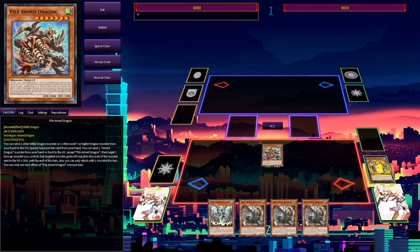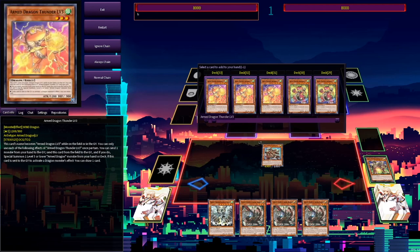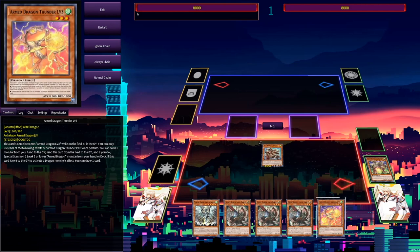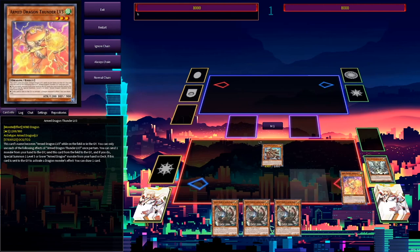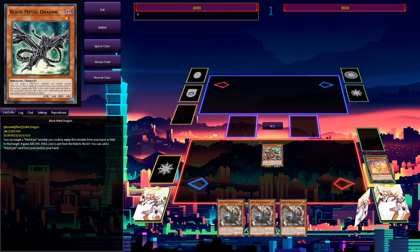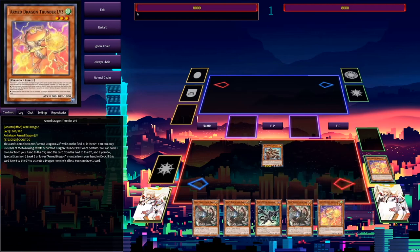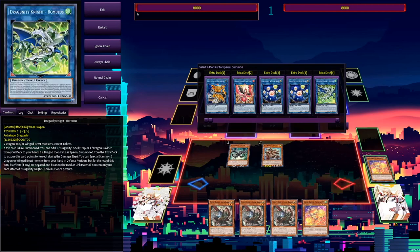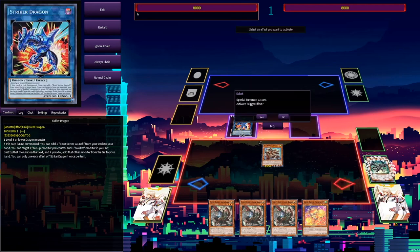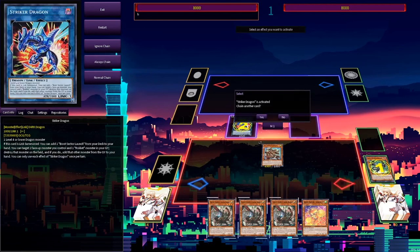If you already have a wind monster in hand, search Arm Dragon Lightning for protection and recursion. Otherwise search another wind monster to discard with Tempest — I'll grab Armed Dragon Thunder level 3 since his effect hasn't been used yet. Use Tempest's effect to discard the level 3 and itself, adding Black Metal Dragon from deck to hand. This triggers Thunder level 3's graveyard effect to draw one card, giving some card advantage. Normal Summon Black Metal Dragon then Link Summon into Striker Dragon — Chain Link 1 Black Metal, Chain Link 2 Striker Dragon so Black Metal can't be Ash Blossomed, making the combo a little resilient.